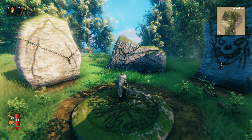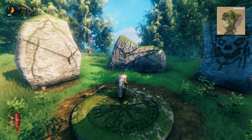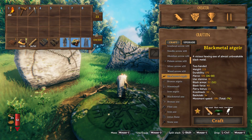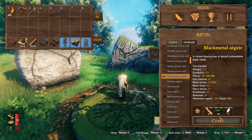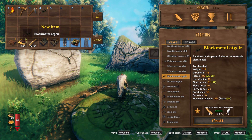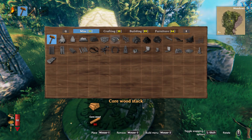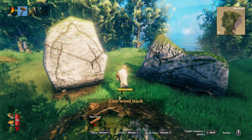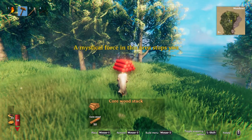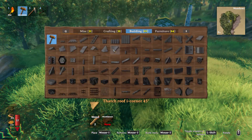And then you can press B for build. You can go in and literally make anything on the side here. Like I can make this black metal — even though I didn't have any of the crafting materials. As long as you're not inside the sphere of the spawn, you can make any crafting stuff that you want at all.